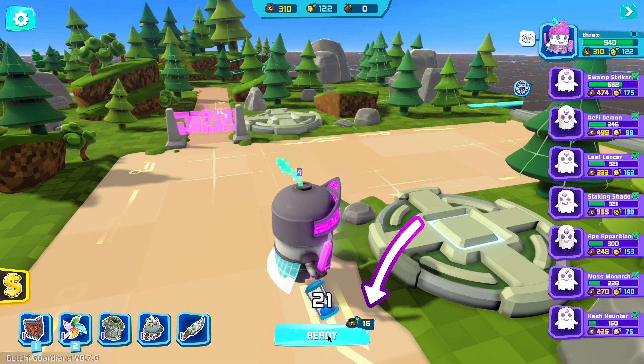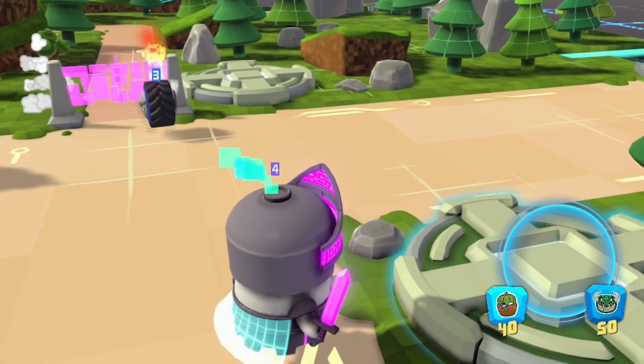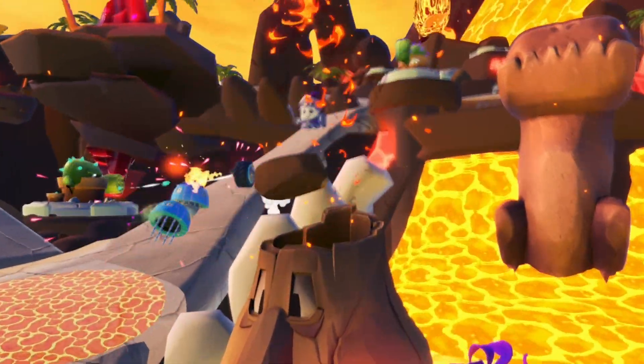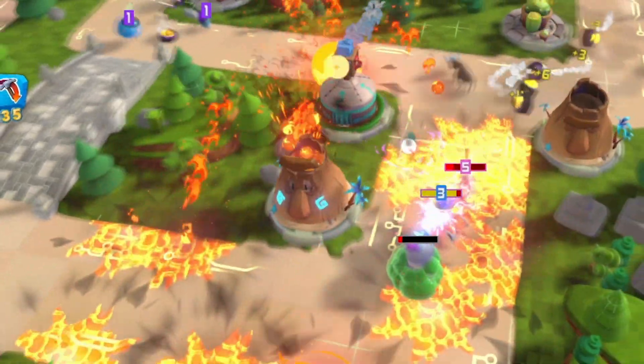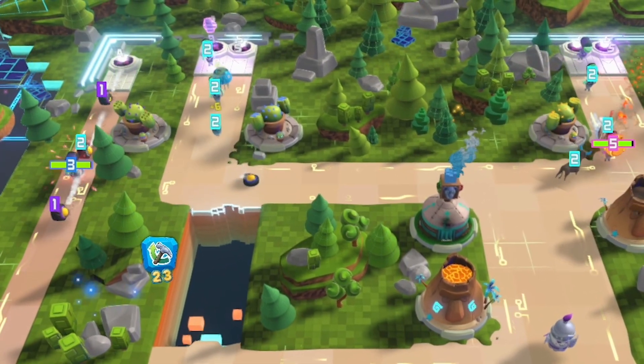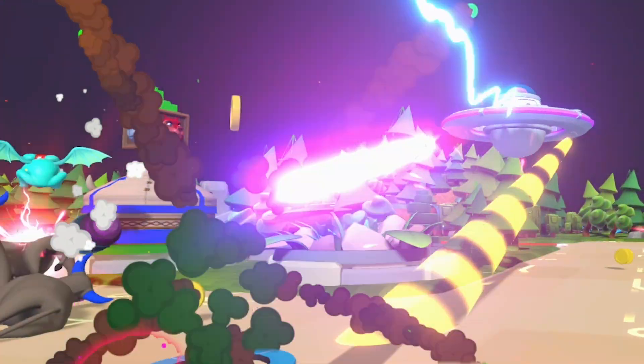You can earn an extra ready bonus by clicking ready as soon as possible. Just don't get caught building towers when the enemies start rolling in. Some towers, like the FOMO Cano, excel at dealing damage in a wide area, while others, like the Brute Force, are built for focused range destruction, which can target aerial enemies like the Brutal Mama ship.